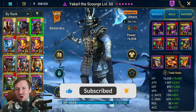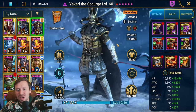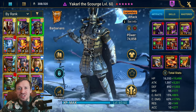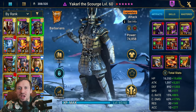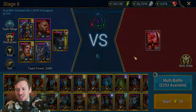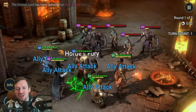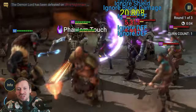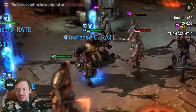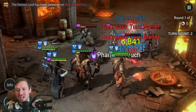He brings control, he brings damage, and he's also great in dungeons and Doom Tower as well. Before we go into his gear and build, let's hop into dungeons and do a quick Fire Knight run. We'll do hard mode stage six — I won't do the full run because I've done a video on that, I'll drop it in the comments below. Just so you guys can see the sort of damage he does.